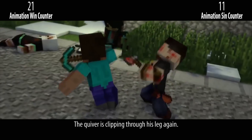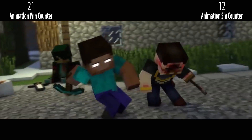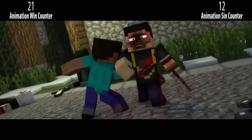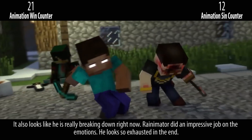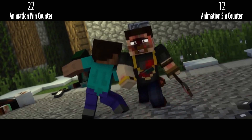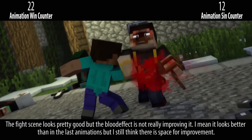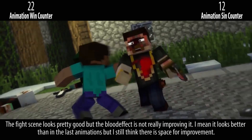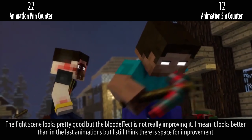The cover is clipping through his leg again. It also looks like he is really breaking down right now — Rainymater did an impressive job on the emotions; he looks so exhausted in the end. The fight scene looks pretty good, but the blood effect is not really improving it. It looks better than in the last animations, but I still think there is space for improvement.